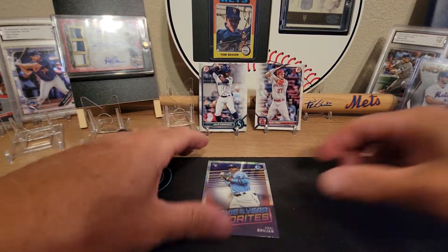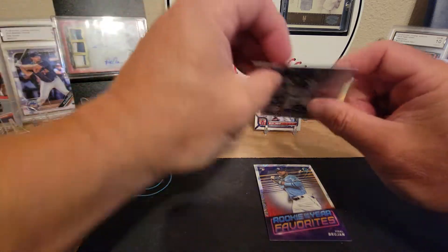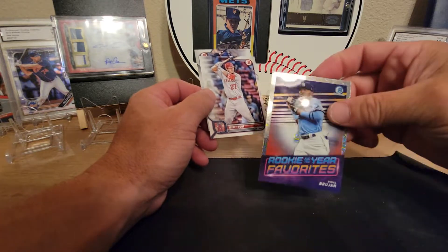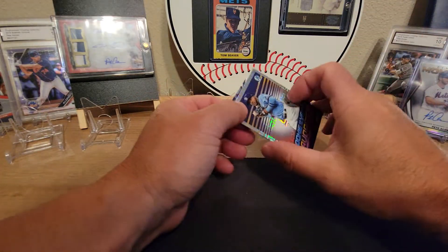Not too bad — pulled some pretty good cards. Probably the best one is the J-Rod, Julio Rodriguez — that's the paper version — and of course Mike Trout. We also got the Videl Brujan rookie card, Rookie of the Year Favorites, so all in all not too bad.